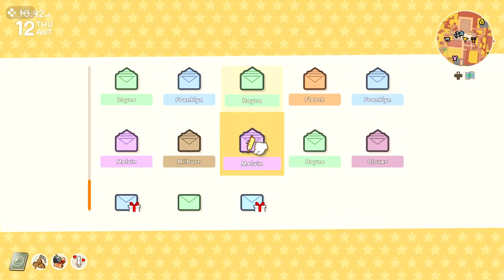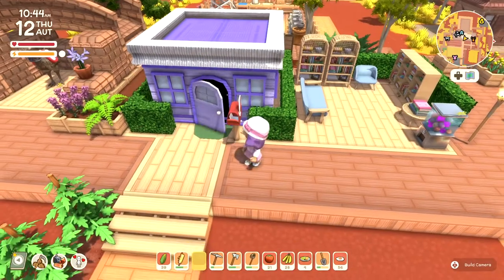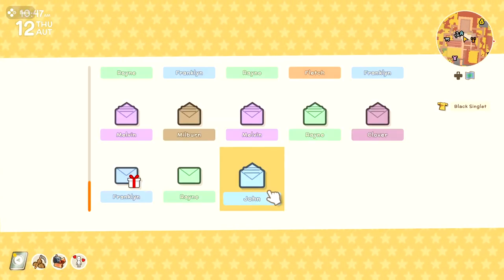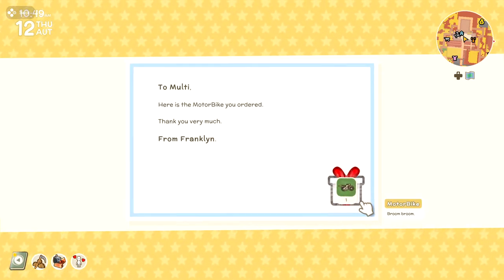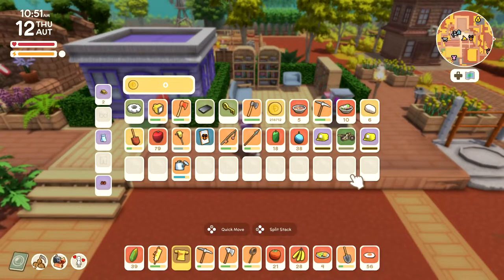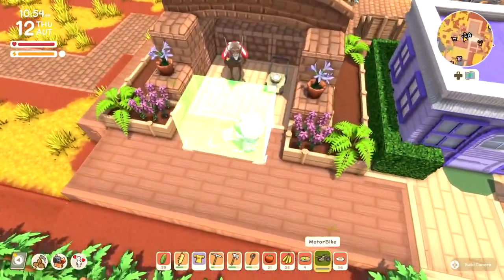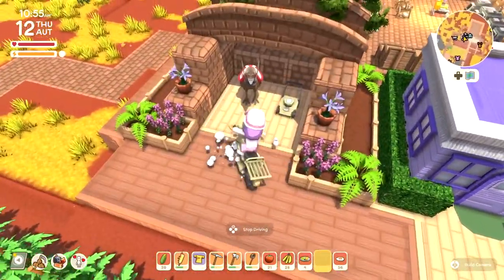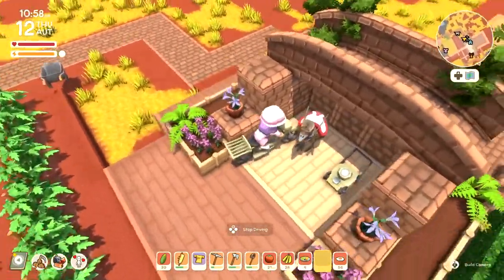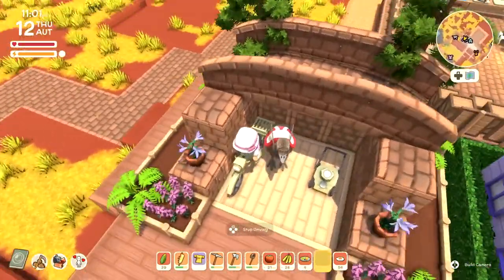We got some mail. Let's check out our mail from John — a t-shirt, a black singlet. And Franklin has sent me the motorbike. We did get the motorcycle in the last episode, but I reloaded the game to fix the hat glitch. I think I fixed it. Somebody told me the glitch happens when you track recipes, so maybe I didn't need to reload the entire game, but never mind.